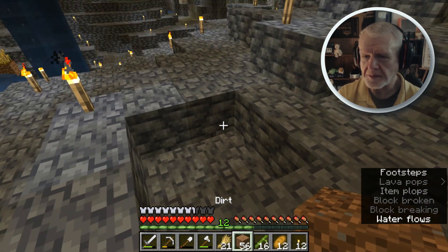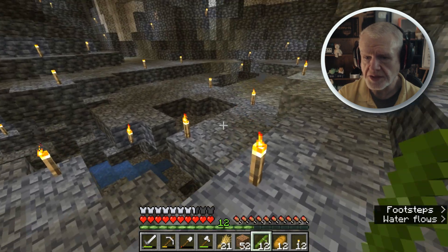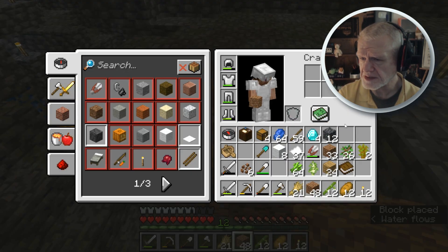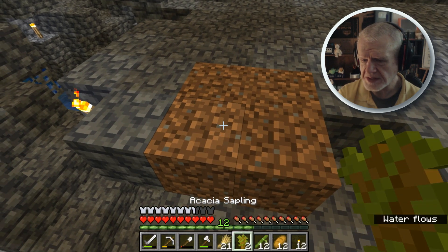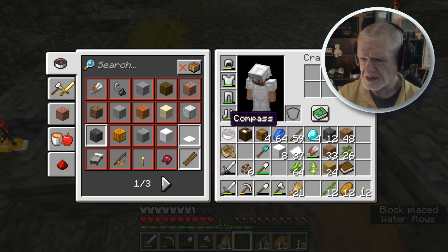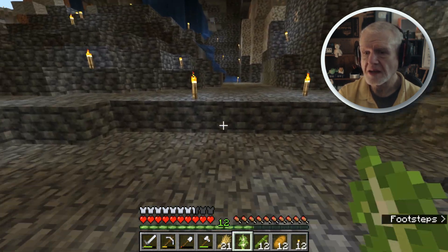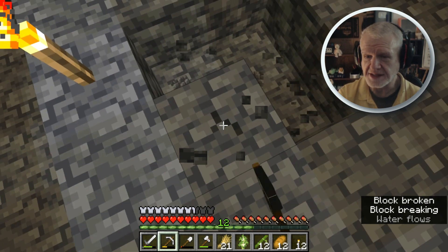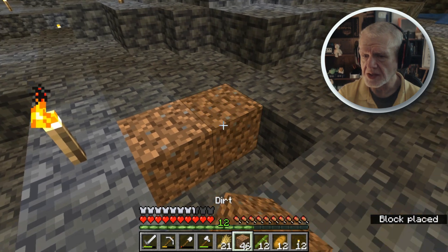Somebody had mentioned something in comments about cobble deep slate cobble and how there was something I could do if I didn't want to deal with it, but you know what — it looks interesting. I have no issues with all of this stuff. Oak, acacia — well, I got two of those. It's dark and scary up there so let's put in some trees, because that makes sense. Did I use it all up? I must have just moved it because I was being not very intelligent.